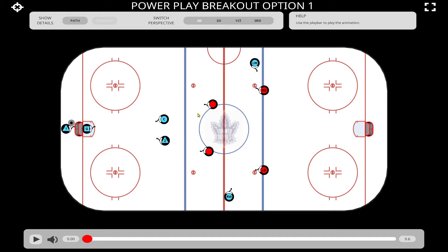Our centerman is going to be curling for a passing option, and our defenseman number two is going to be curling the opposite way for a passing option. The goal for defenseman number one is to draw a penalty killer in tight and then dish the puck off. Ideally, the first option should always go to the centerman on his forehand. In this case our centerman is left-handed — if you're a right-handed centerman, you're going to be lining up on the other side.